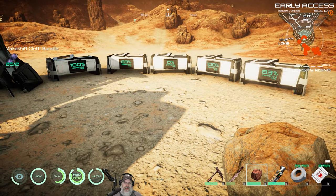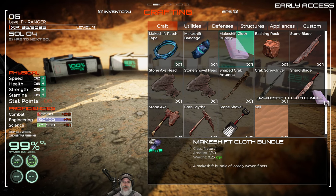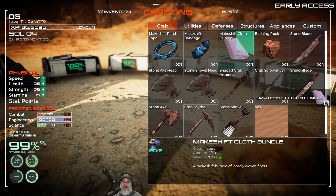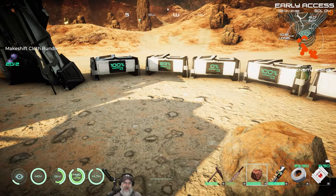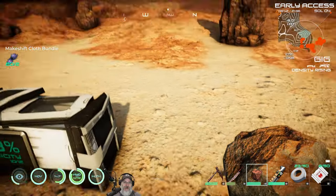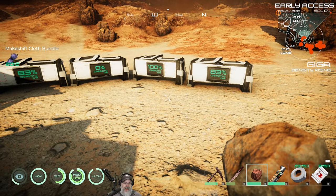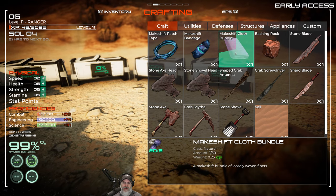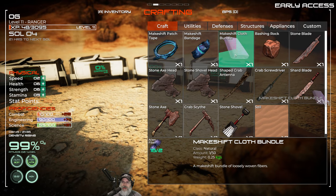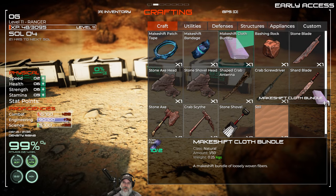Let's go into F2 and we're going to make some makeshift cloth bundles so that we can put up some more storage chests. I've got a total of five down, so we'll probably do one more here and then we're going to stack them. We'll have a total of 12 chests, and that should do the job for us until we can make larger storage a little bit later on. There's not a lot of room in those chests, so you have to make a lot of them.